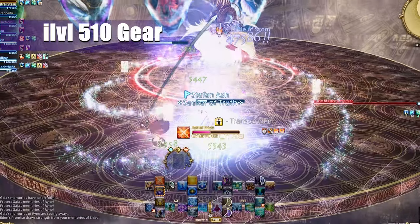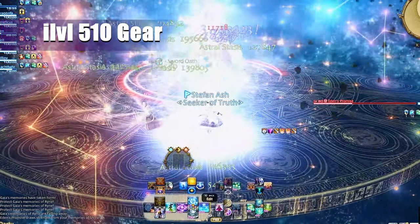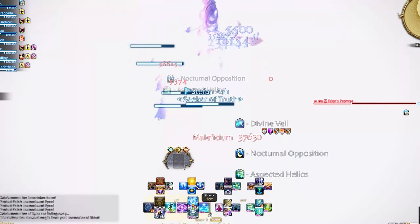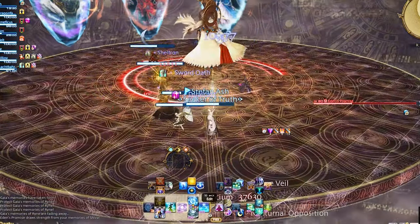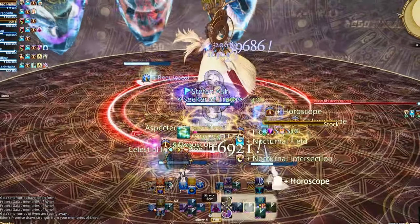This next way can also be farmed: the Eden Promise Raids, which will drop turn-ins that can be used to purchase item level 510 gear. There are better options out there, but just mentioning these so you can start learning different methods of gaining gear.